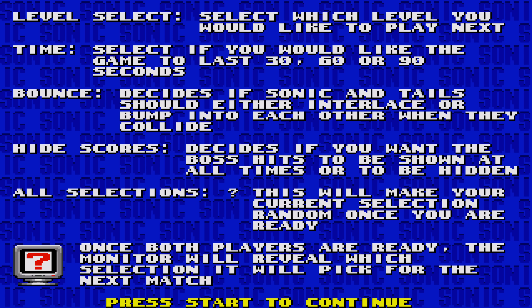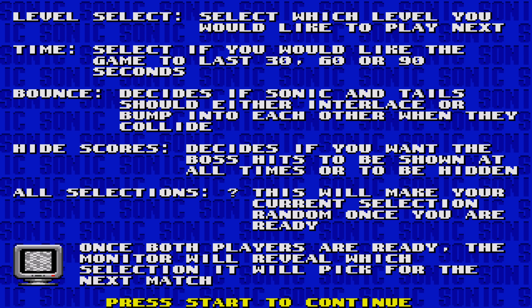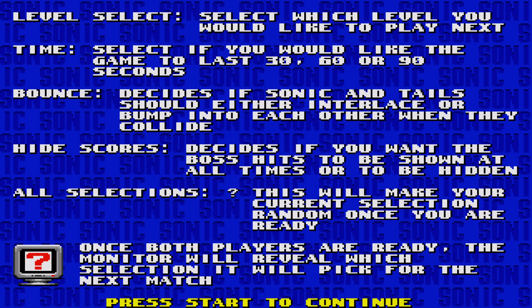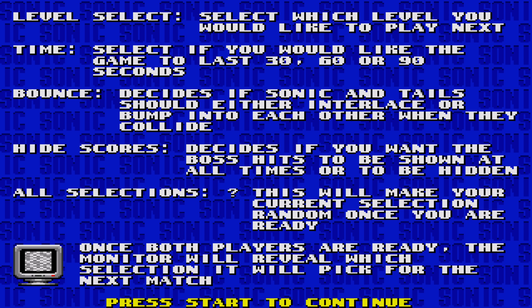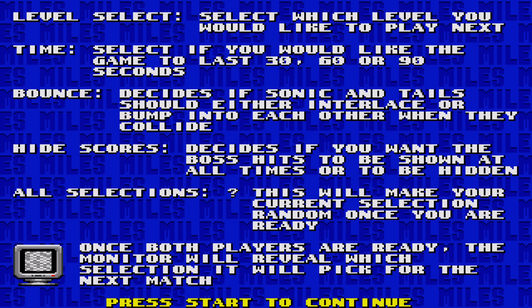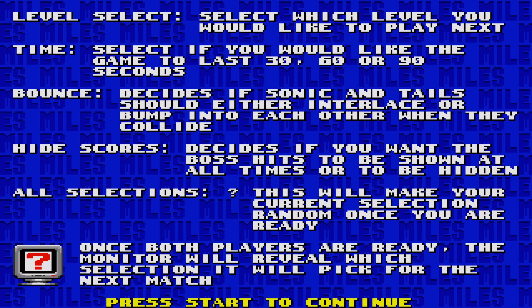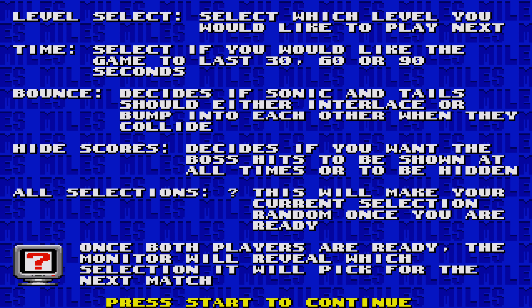Let's go through the instructions so everyone gets the idea of the game. Level select — which level you want to play. There's time, so you get to pick whether you want 30, 60, or 90 seconds. Bounce is where people get a little bit confused — you can have it on or off. Off just means if Sonic and Tails run into each other nothing happens. With bounce on, if they run into each other they bounce off and get hurt — makes the game a bit more exciting.